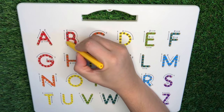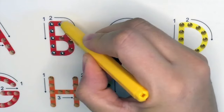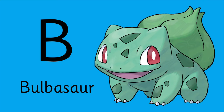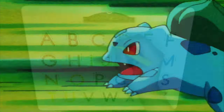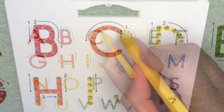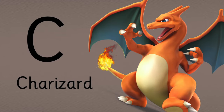Letter B is for Bulbasaur. What about C? C is for Charizard.